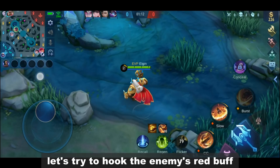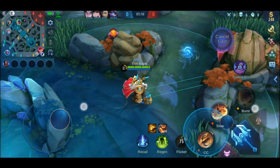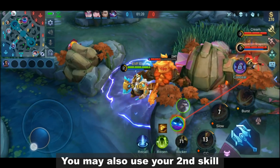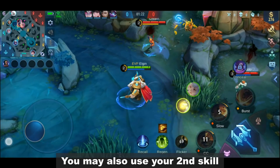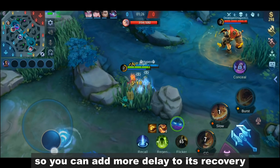In the meantime, let's try to hook the enemy's red buff. You may also use your second skill to slow the jungle monster so you can add more delay to its recovery.